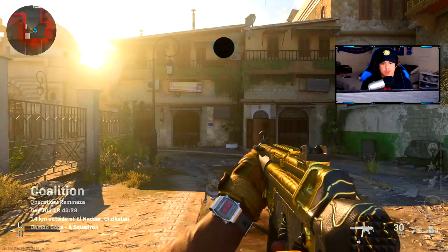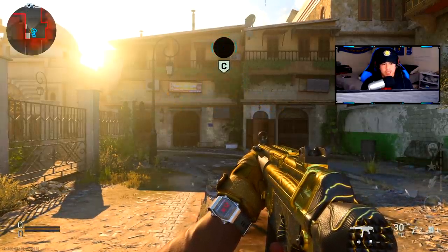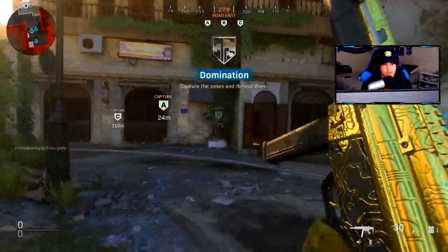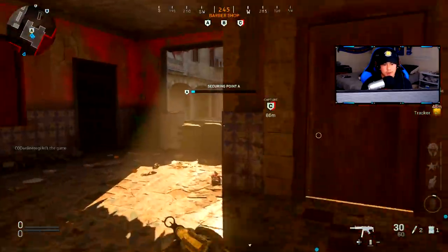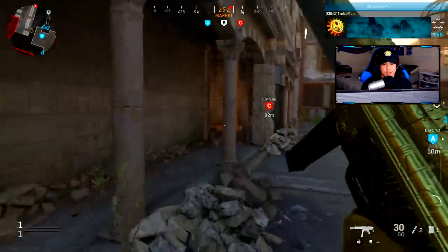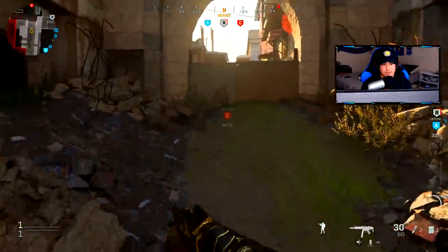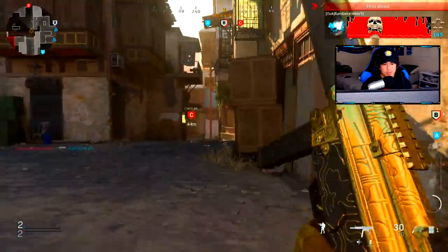I'm just going to be talking through step by step my decision making. Decision making is a very crucial aspect of Modern Warfare multiplayer. So we're playing some Domination here on Ramaza, which is one of my favorite maps. I know the map really well. It's not going to be a perfect gameplay, but if you guys can just get inside of my thought process and understand why I'm doing what I'm doing, maybe it'll help you improve as well.